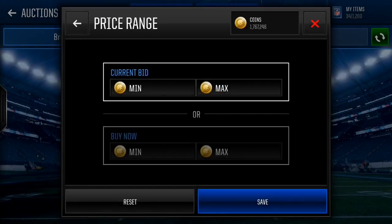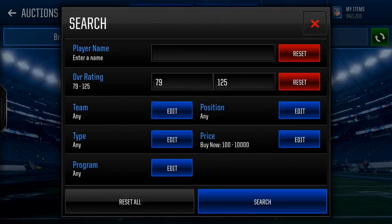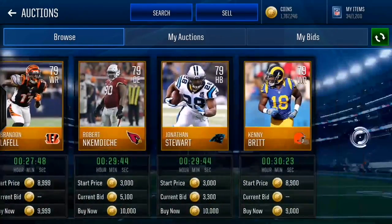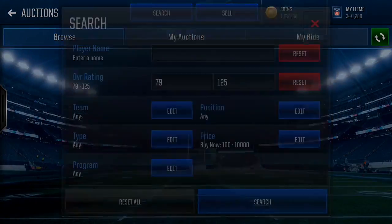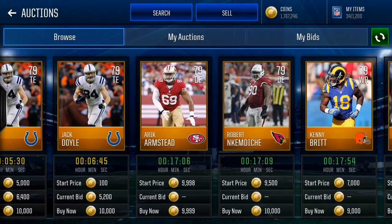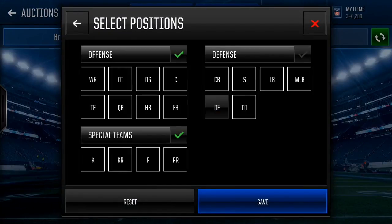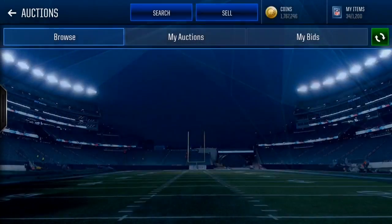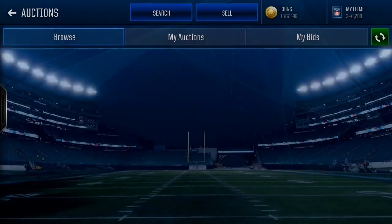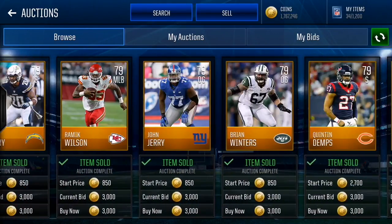Let's take an example - go to all 79 players and sort them by 10,000 coins budget. We see all these players. First, go to positions, select all positions, and look at what position is most common. As you can see, tight end, DE, and wide receiver are the three you want to get rid of right away because they don't go for a lot. Next, take out QB and running back. It's simple elimination - now you've sorted out all the valuable players.